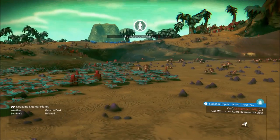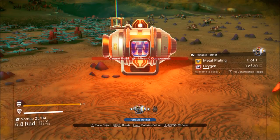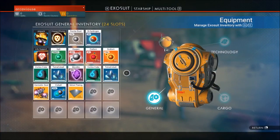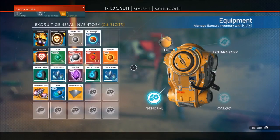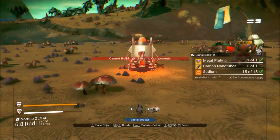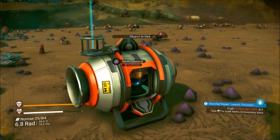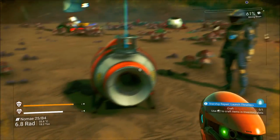We've repaired the thrusters and now we need to make a portable refinery, which requires 30 oxygen and one metal plating. How much oxygen do you have? I don't wanna give you my oxygen - I breathe! Shut up and give it to me. Do I transfer items? Yeah, you transfer and you can give it to me. Wow, there's not even an accept screen - you could fill my inventory and I'd be screwed.